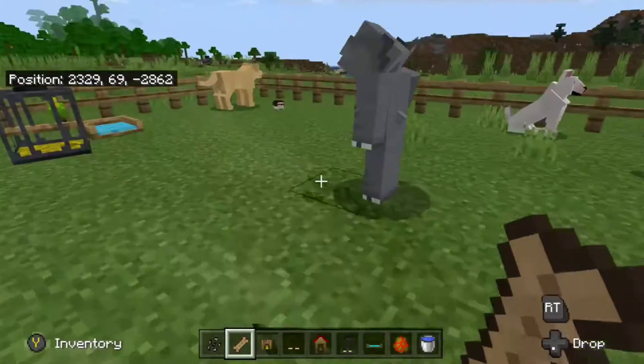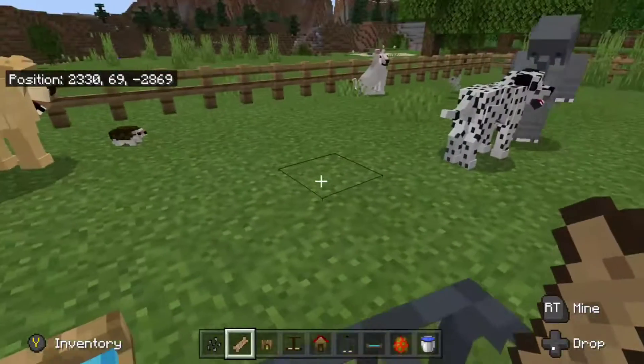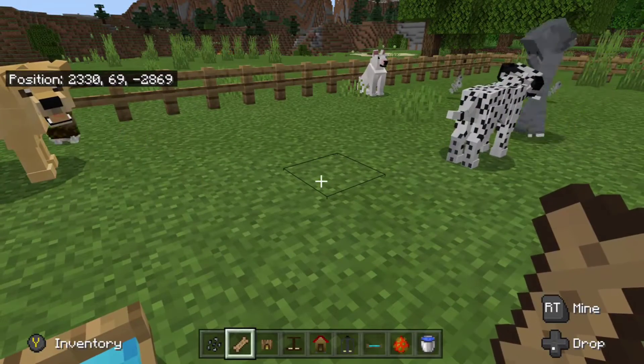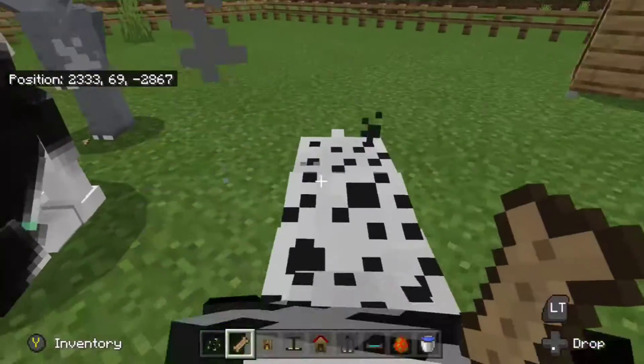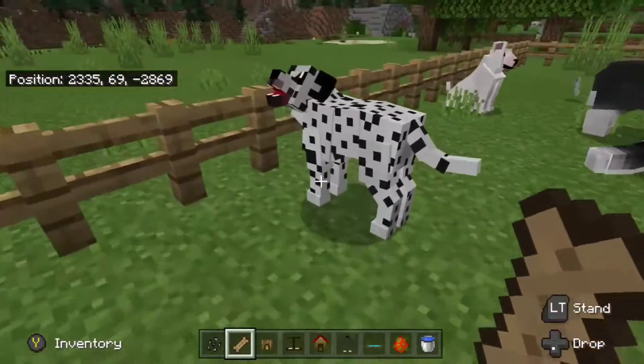The next is a Dalmatian. Then a Shiba and Shiba Inu, a sheepdog, a Poodle, and a Yorkie.